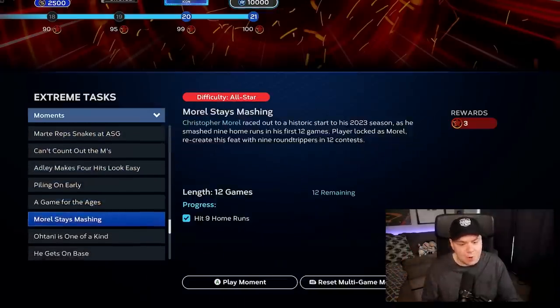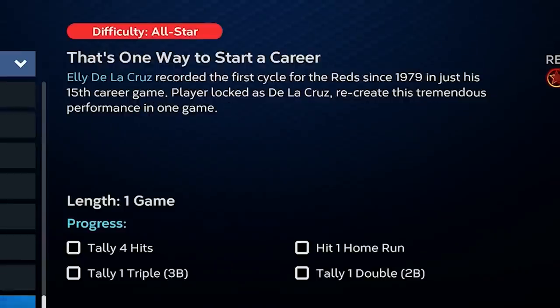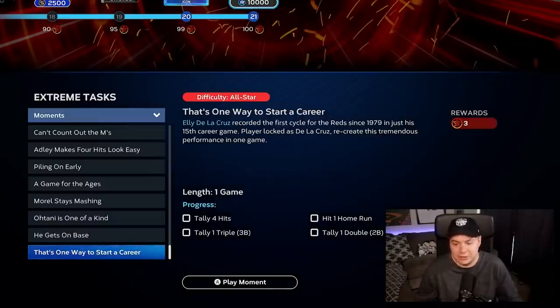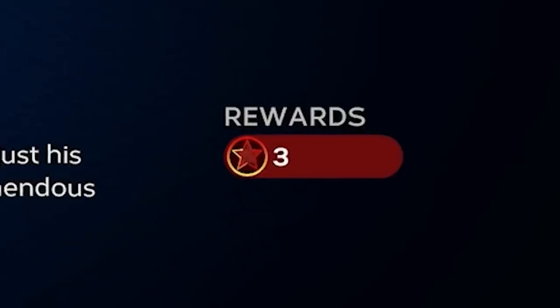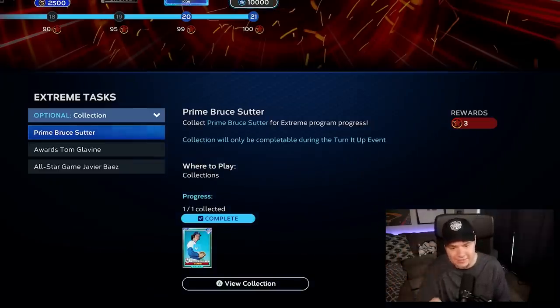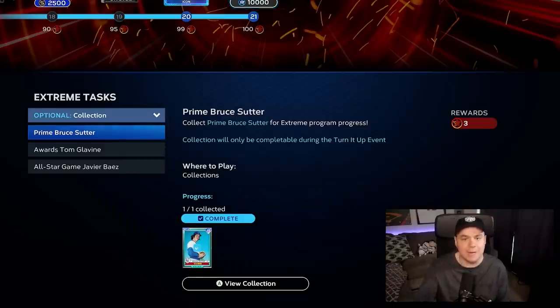I did every single moment except for the Ellie De La Cruz cycle one. I couldn't do it. I spent like eight hours on this moment and couldn't get it done — I gave up. Luckily, this moment is only worth three points, so I went ahead and bought the 95 Bruce Suter to make up for those three points. He was only like 50K, and quite frankly I would have paid a hell of a lot more to not do that Ellie moment again.